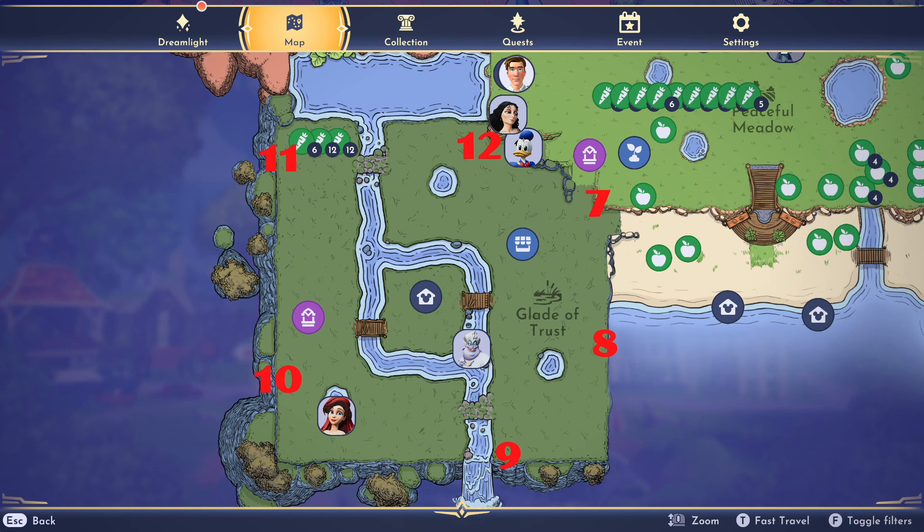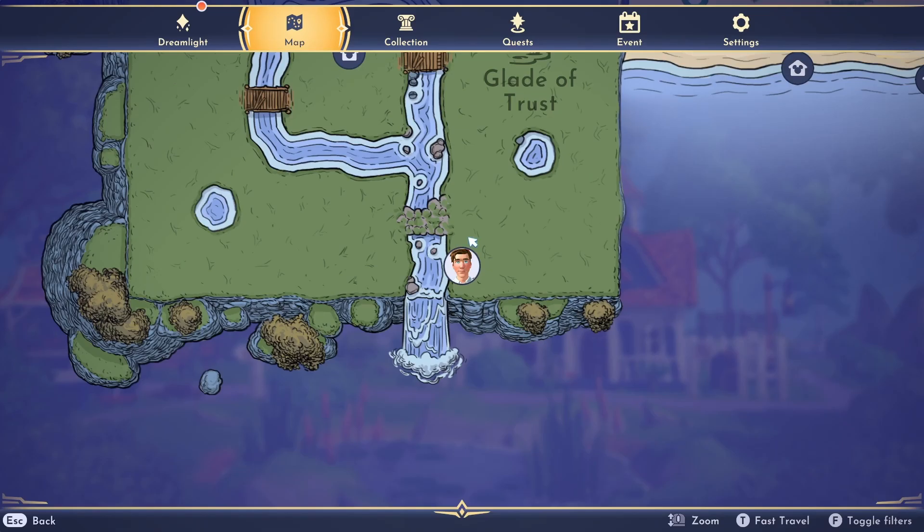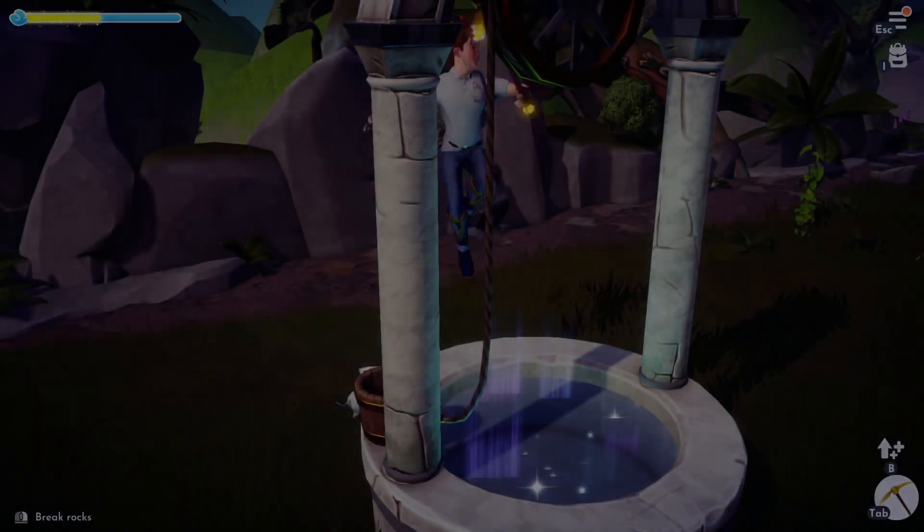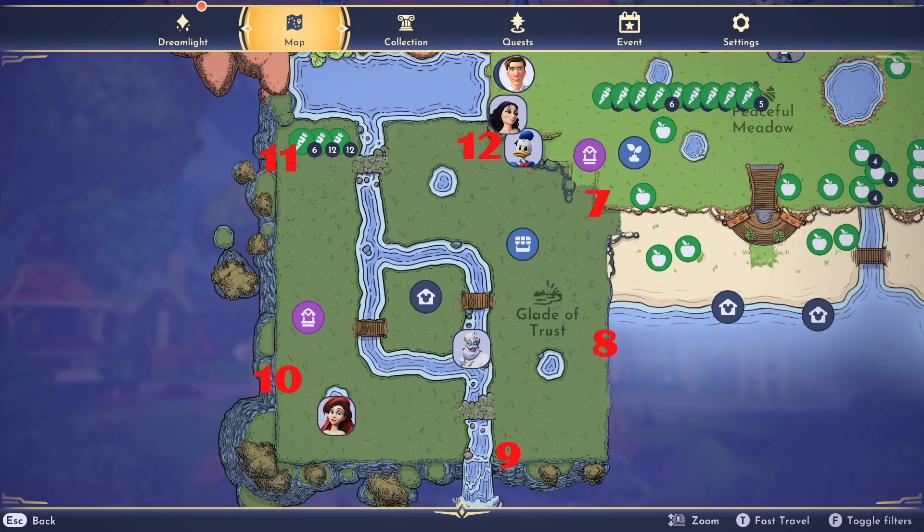Again, following the route around, the next is optional, but I found it saved a tiny bit of time, and that is after marker nine, you can put the Glade's well in front of marker ten and simply teleport over there. However, this is entirely optional — I just found it saved a tiny bit more time here or there.